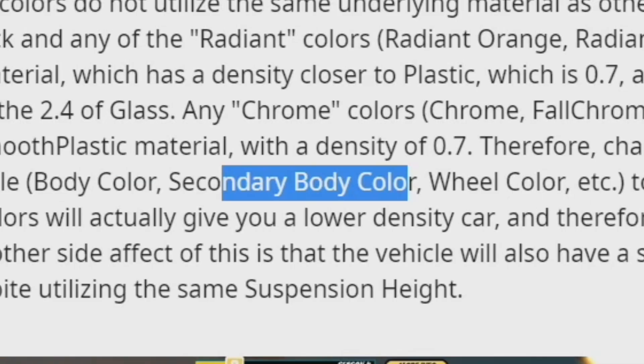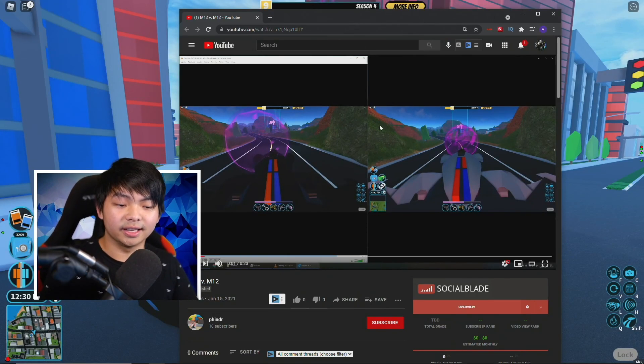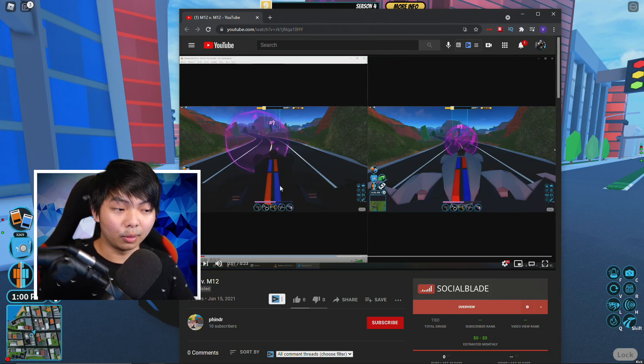So go ahead guys, change your body color, change your secondary color, and change your wheel color into one of those three colors. Right over here is his YouTube video — he actually did a video comparing the glass color and the Vantablack color in the game to see which one is actually good, and all of this is gonna be the M-Toll Molten, and mostly all of this is gonna be level 5 in the game.